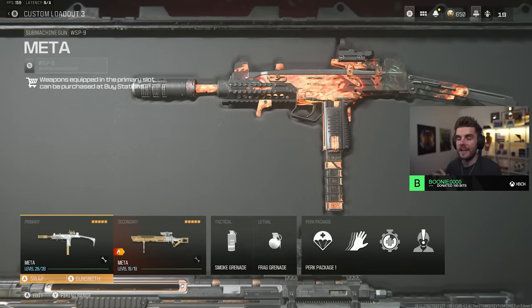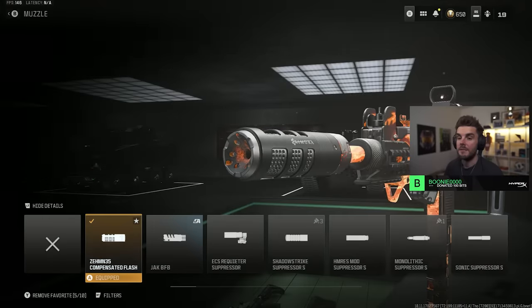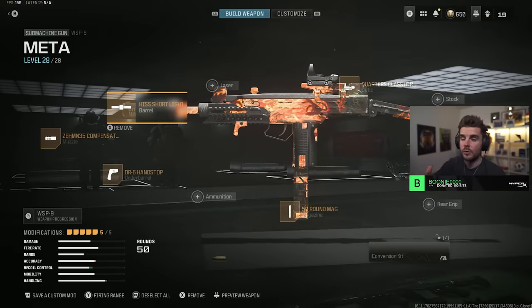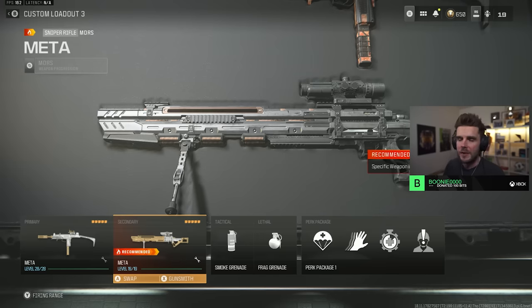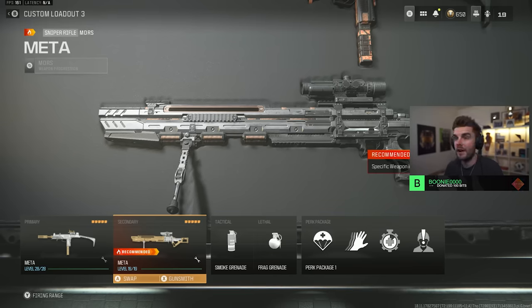The next loadout is the WSP9, a hard hitting SMG with a slower rate of fire — 599 rounds per minute — but it hits hard. If you can slot a headshot in there you'll destroy your opposition: 54 damage for a headshot, 46 for the chest. It's also great sniper support because of its extra range. The attachments are the Zem Compensated Flash Hider, Hiss Short Light Barrel, DR6 Hand Stop, the 50 round mag, and the Quarters Classic Optic. I pair that with the MORS sniper.